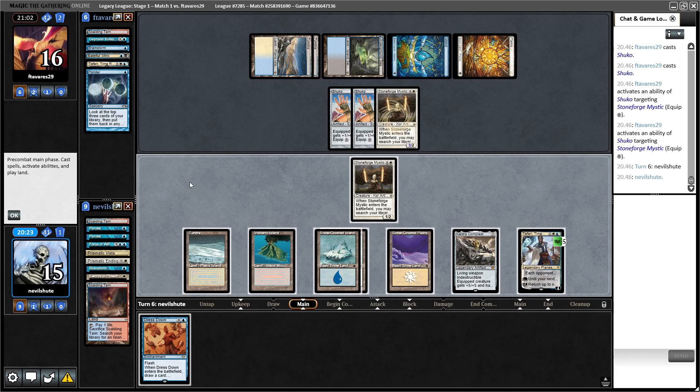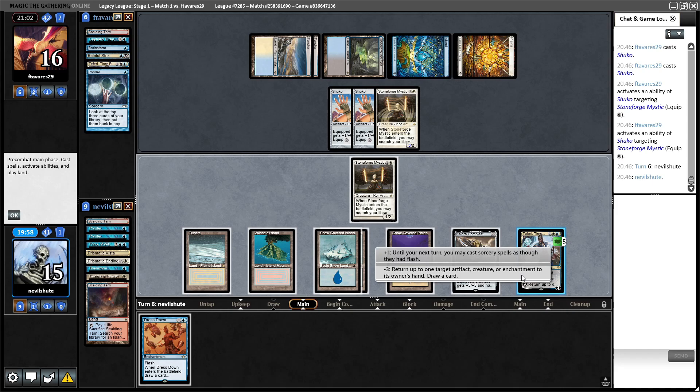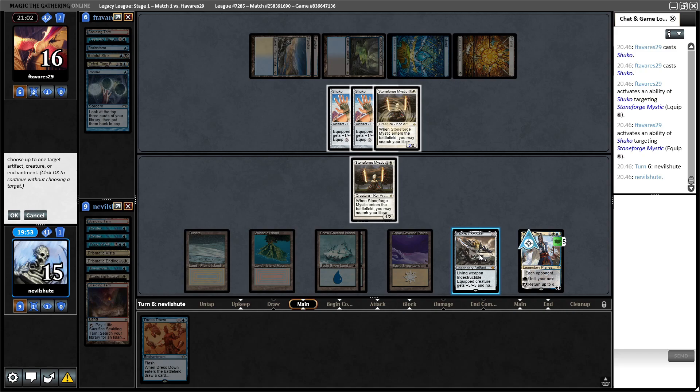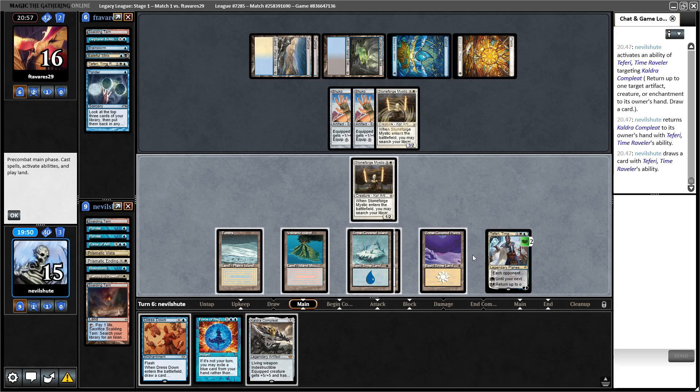Dress Down — okay, Dress Down is good. I can play it at my end of turn. I am gonna lose Teferi to the Stoneforge though. Is it worth losing Teferi? I think I'm going to bounce the Kaldra with Teferi to draw a card, then replay it and see what I'll do. I could leave Kaldra back to block to keep the Teferi for one more turn.